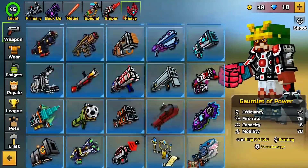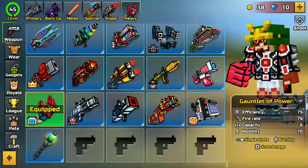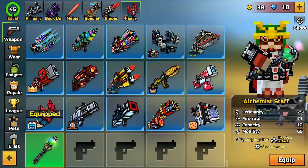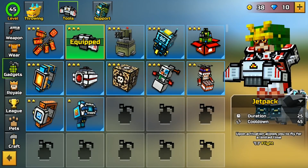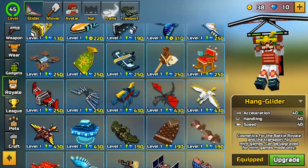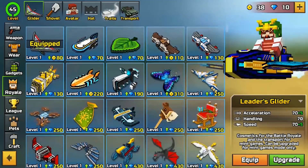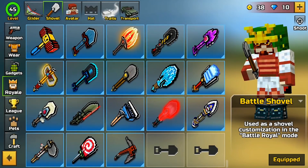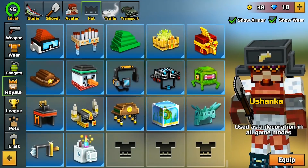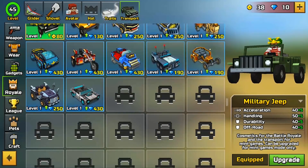We have all the melee weapons, not all the ranged weapons, and a lot of other weapons. We have gliders but not fully upgraded, shovels, all the hats, trails, and basically all that. Obviously we have the vehicles which are not upgraded all the way, but I'll try to upgrade them in the future. We have some of the pets as well.